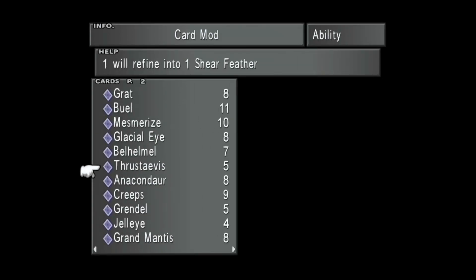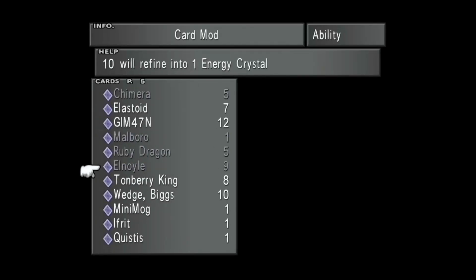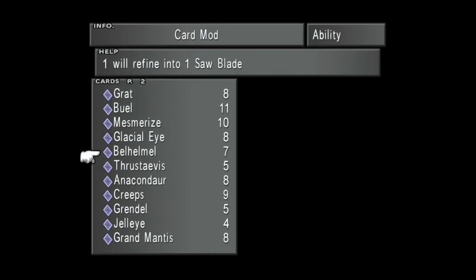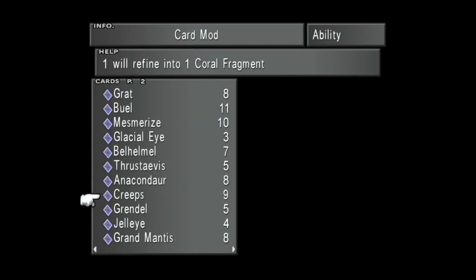Do I have some Thrustavious cards? Yes - I can get five of these, because this is actually a good one too. Did I get some Glacial Eyes? I got a few - some Arctic Winds. That can get you Blizzara, which is okay. Creeps cards - I got a few of those. That can also get you Thundara. Yeah, I've got enough. Let's get five of those, and Creeps - let's get five of those.